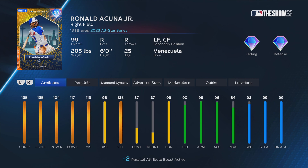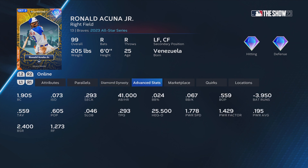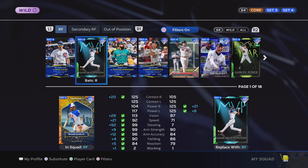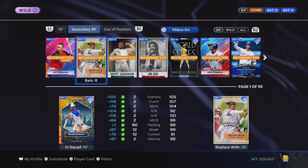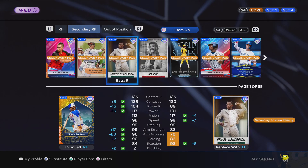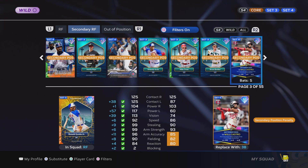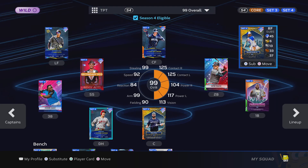We've also got Ronald Acuna Jr., but I don't really do good with that card either, so he's probably not gonna be my wild card. For right field, maybe Seiya Suzuki — probably not though. Rickey Henderson might be an option, but all my other cards don't really do that good. I also noticed one guy was a set three card, so never mind on him.